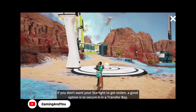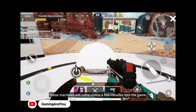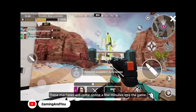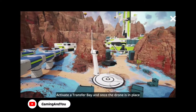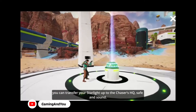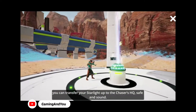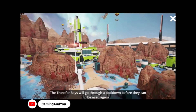If you don't want your starlight to get stolen, a good option is to secure it in a transfer bay. These machines will come online a few minutes into the game. Activate a transfer bay and once the drone is in place, you can transfer your starlight up to the Chasers HQ safe and sound. The transfer bays will go through a cool-down before they can be used again.